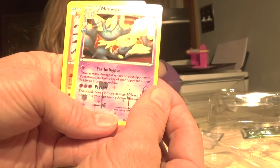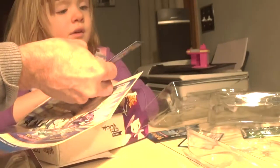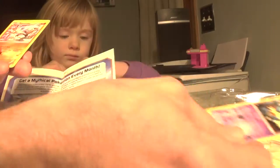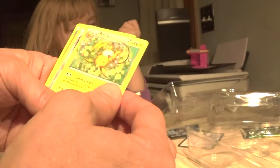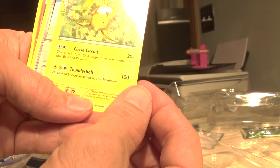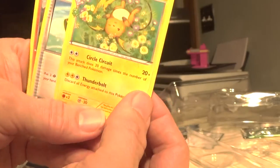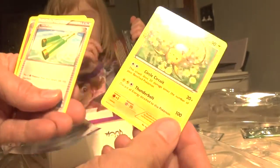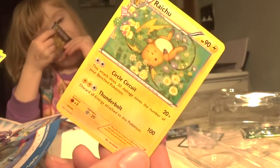This is the old one that has the moving damage counters, which could be really clever. Move damage counters — it says Ear Influence. My son played that deck when it came out of the starter deck. Stretch Kick. Raichu! We didn't see this yet. 20 times the number of your bench Pokemon — this is a very useful card. Raichu. People are going to be playing this one because we know it's already won games before, because this is a reprint.